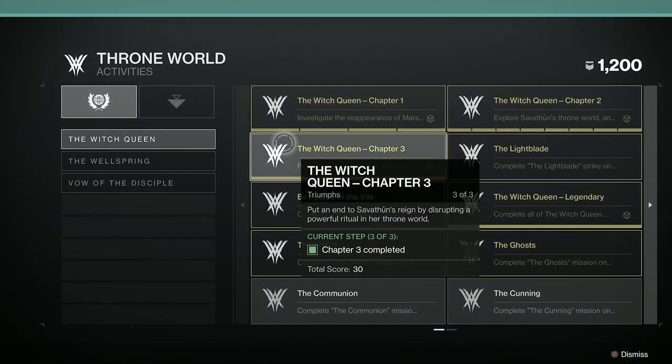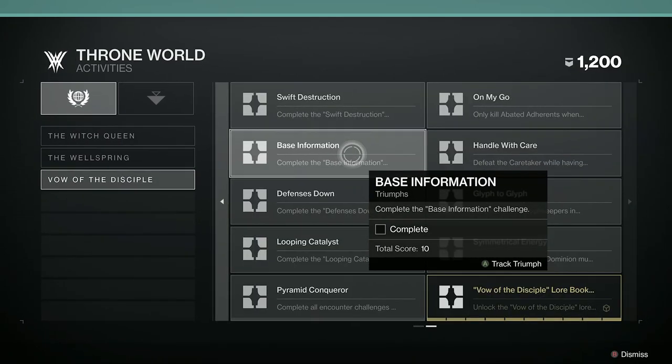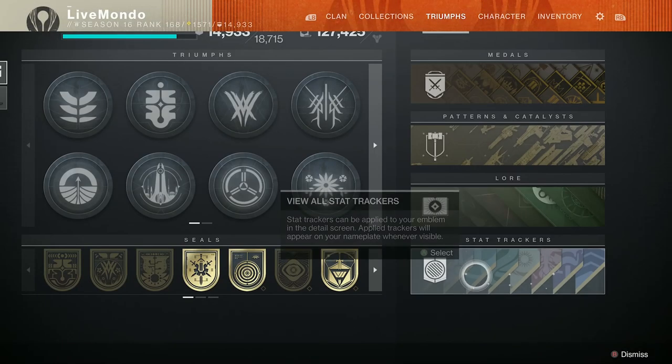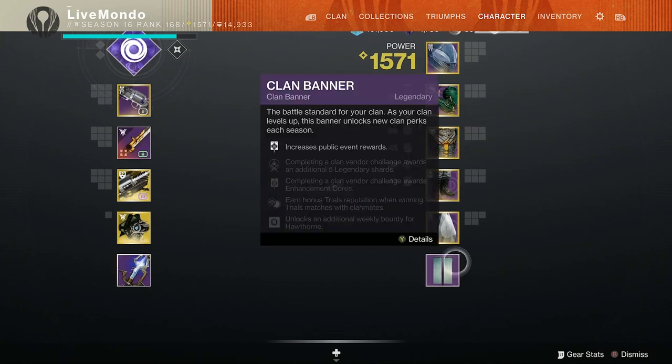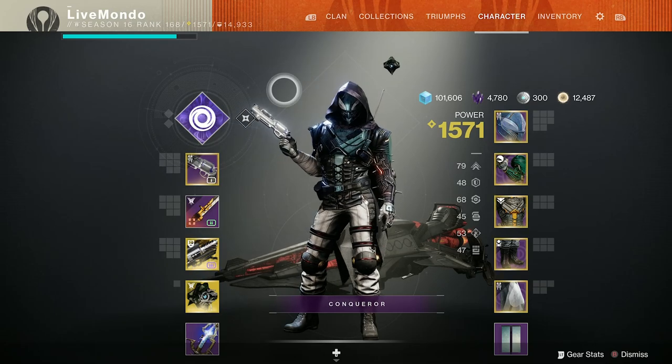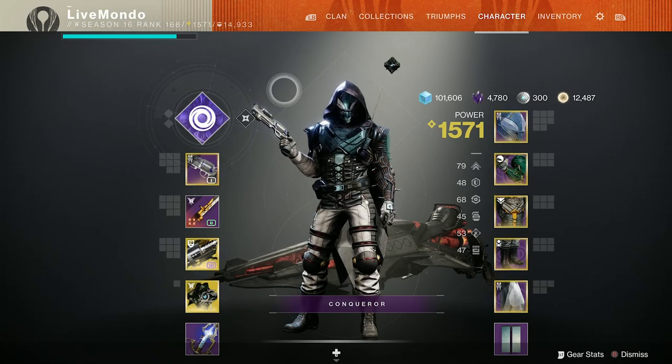There are a couple of puzzle elements I'm going to show you how to decipher. The Vow of the Disciple lore book unlocks 10 out of 10 - very cool. I'll be doing the last lore entry for the puzzle and showing you where the other five are as well.